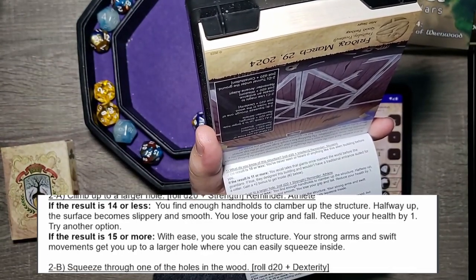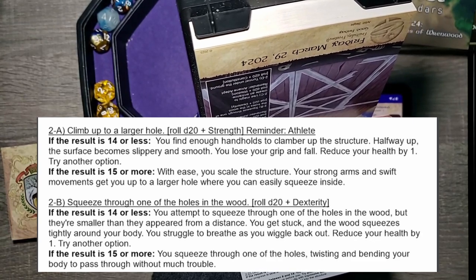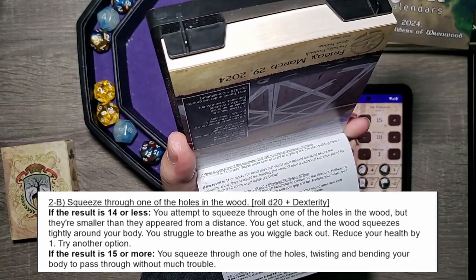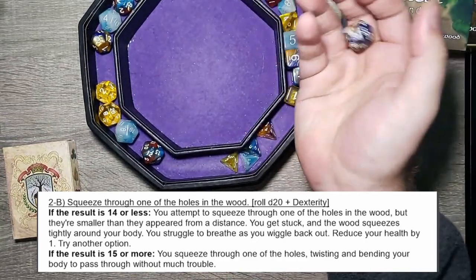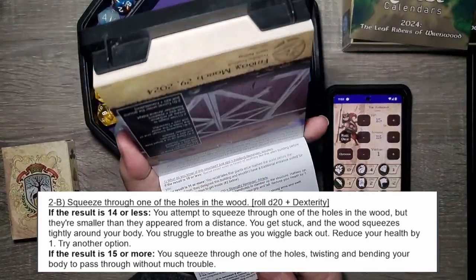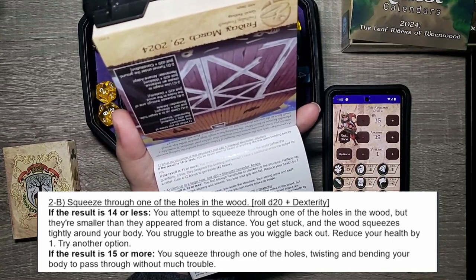Do we climb, squeeze, use magic, or tunnel? We're pretty good climbers with strength and athlete, and we have plus two, or we could roll straight dex. Let's squeeze — there's nothing really great to climb on. We'll go with option B: squeeze through one of the holes in the wood. D20 plus dex: 14 plus two is 16, plus our four dex is an adjusted 20. 15 or more: you squeeze through one of the holes, twisting and bending your body to pass through without much trouble. That was pretty straightforward.